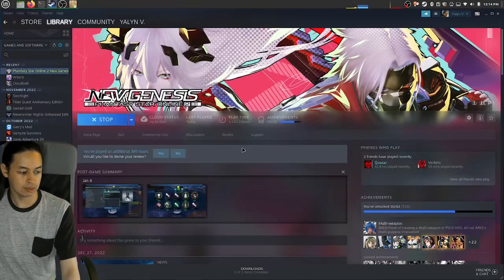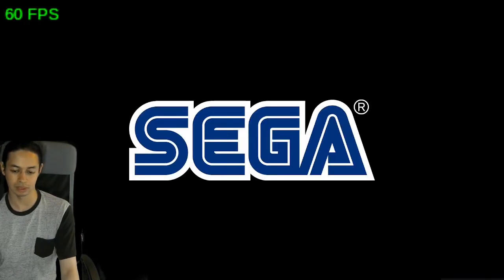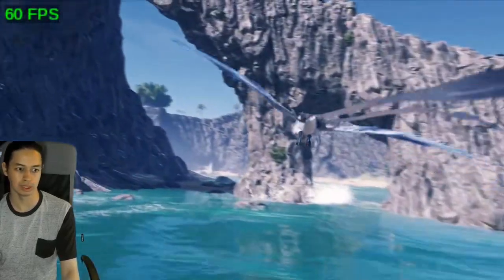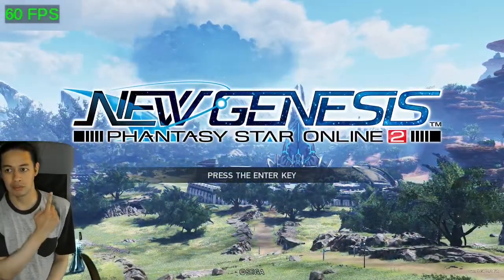Let's go ahead and run the game. There's GameGuard loading and all that. Depending on which version you play — if you're on Steam you don't need to worry — but if you're on the Epic Games or Microsoft version, you'll need to link your account by sending a code, otherwise you'll have to start from scratch. Keep that in mind.